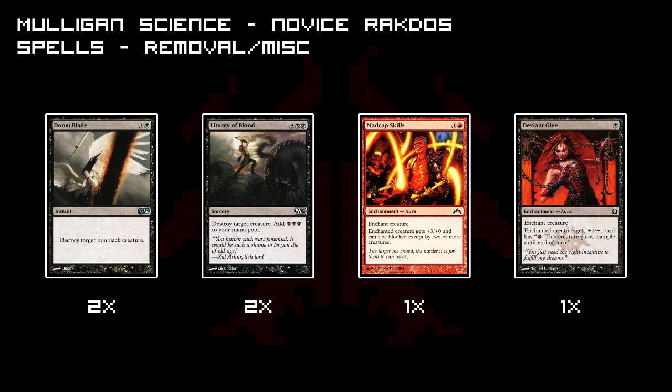I've got two more cards in there that I haven't gotten around to playing yet, but I needed two more cards in the deck and I thought they might do well. First of all, Madcap Skills from Gatecrash — creature gets plus 3/plus 0 and can't be blocked except by two or more creatures. I had games where my opponent had a Shipbreaker Kraken as the only creature and could just block everything, so it's neat if you can get around that. And then there's Deviant Glee — another aura. Creature gets plus 2/plus 1 and I can give it Trample whenever I want. That's nice on the Spawn of Rix Maadi so you can get some damage through even if it's blocked.